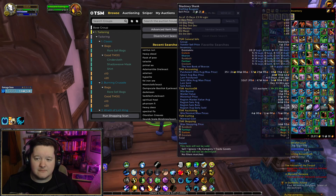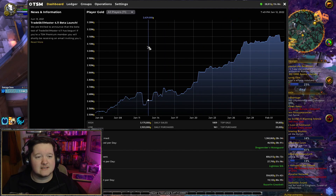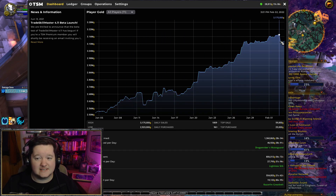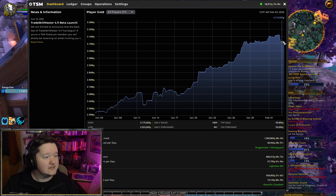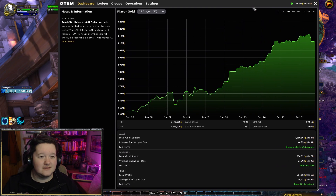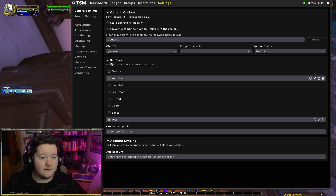I'm taking a little bit of a gold drop here just because I gave my dad 60,000 gold yesterday — he turned 60, so I thought I'd give him 60,000 gold to commemorate that. I should have given 600,000 but it just didn't work out.